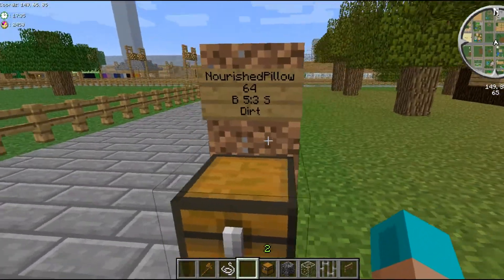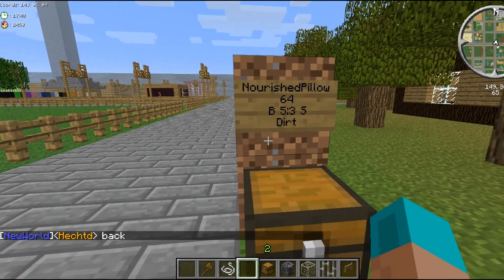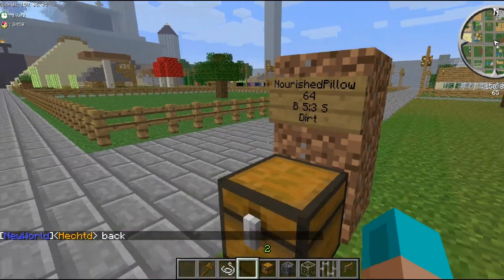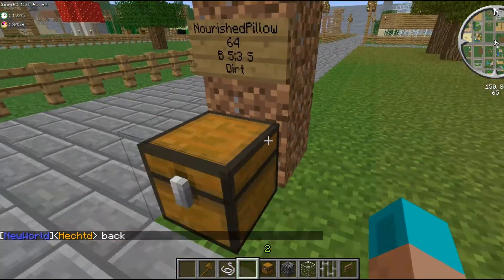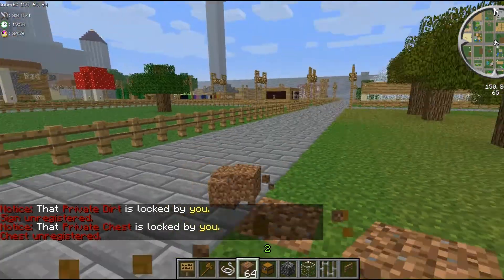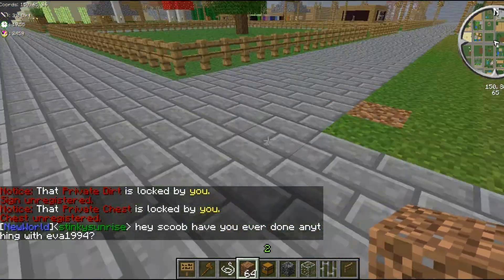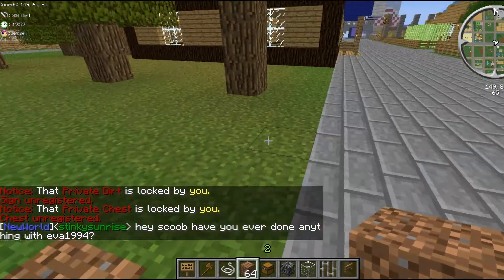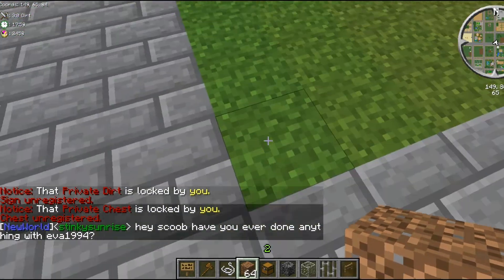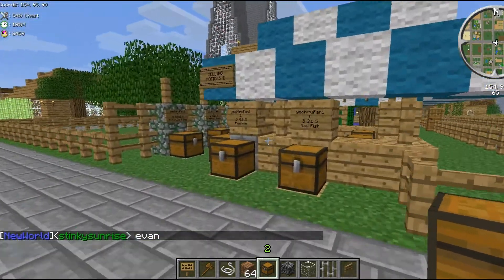That's a quick tip and trick on ChestShop for Economy. I don't know the exact name of the plugin, but it's on a lot of servers and this is how it runs on my server. Hope you guys enjoyed. My name is Nourish Pillow — remember to comment, like, subscribe, do whatever you want because it helps me out and makes me feel good inside. Good luck — it's a really easy plugin, it's really good. User-run economy is always great.